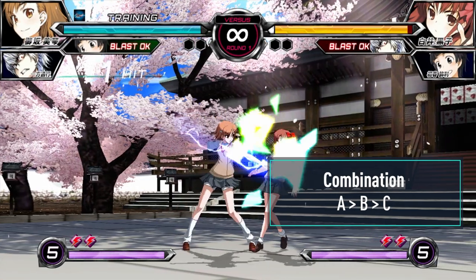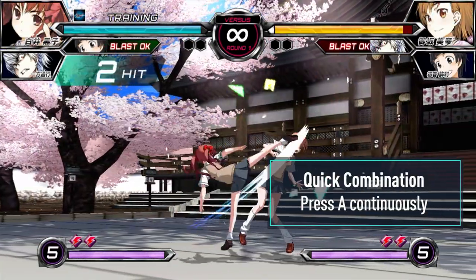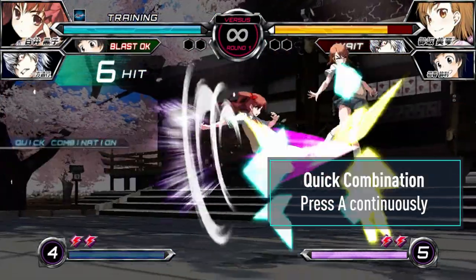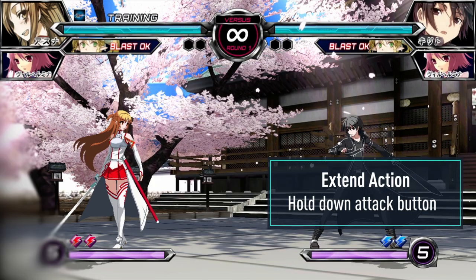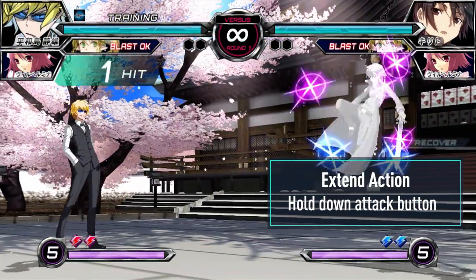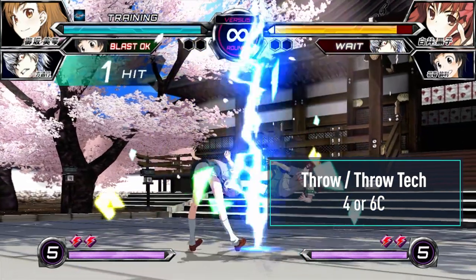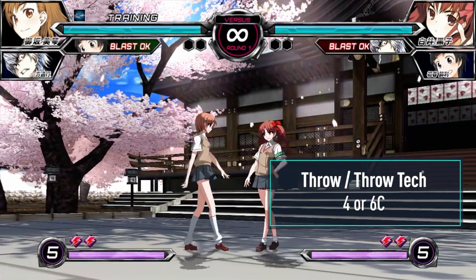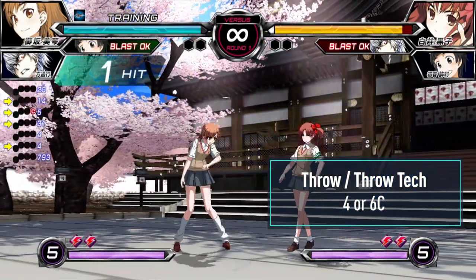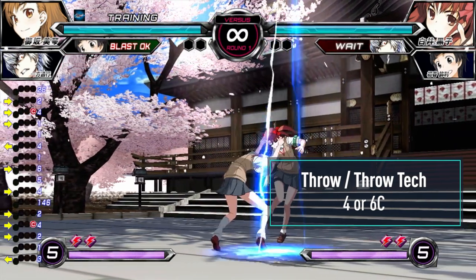Every character can do a standard combination string by chaining normals in increasing button strength. Alternatively, the game also has an auto combo called Quick Combination, which ends in an EX move if you have one bar of meter. Extend Action is a charged version of a normal or special move performed by holding down the button, limited to certain characters and moves. Throw is performed by inputting forward or back with C in throw range. Attempting to throw outside of throw range will cause a C normal to come out. You can't input a throw while dashing — you must first return to neutral or input back, otherwise you'll just get a C normal.